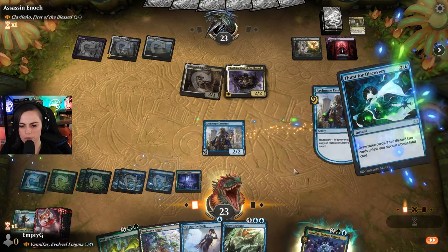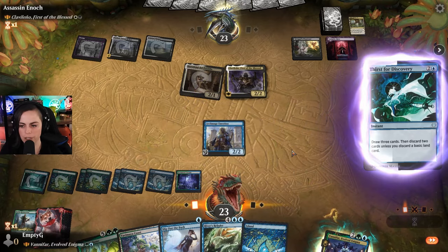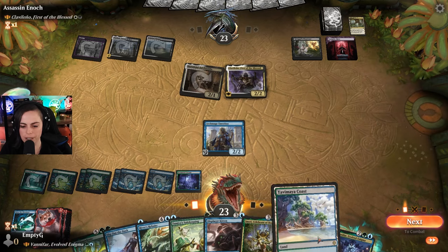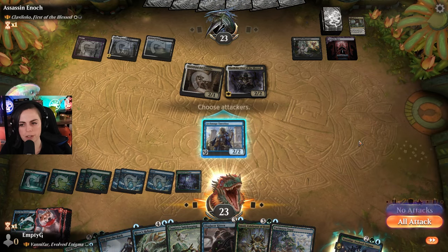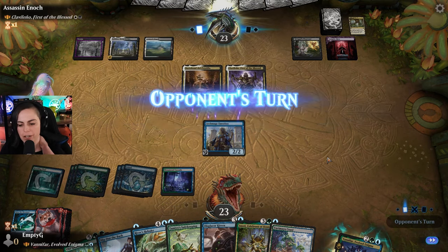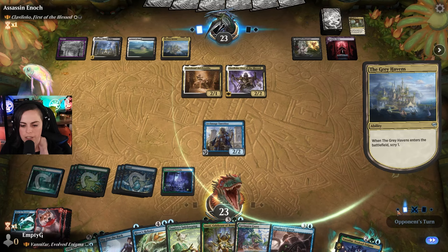Thirst for Discovery - draw another card. Sweet, there's our island we'll throw away. We got all kinds of stonks going for us. No attack. And then we can get our commander in and make sure they're protected. And we have Displacer Kitten, so lots of good stuff for us.